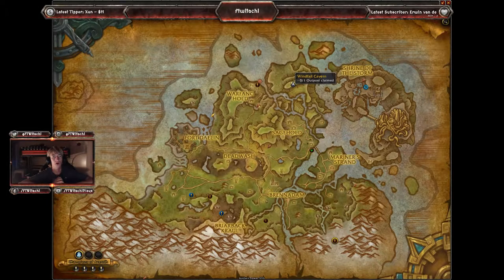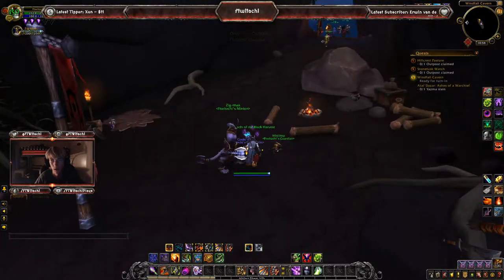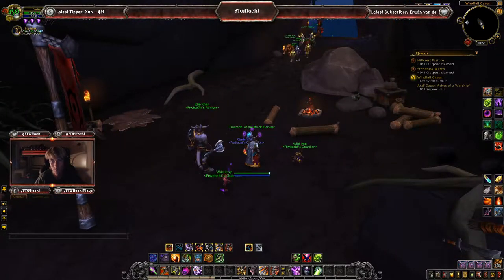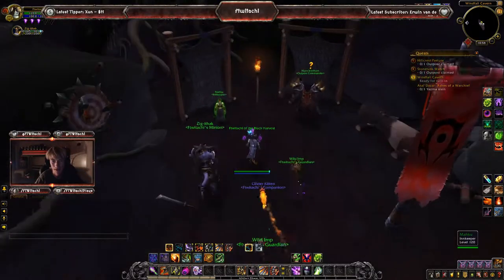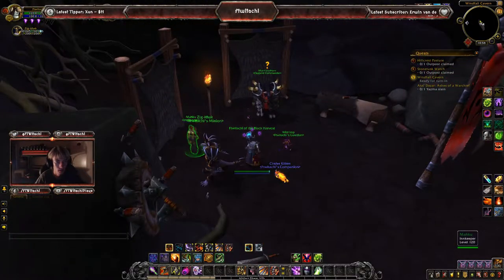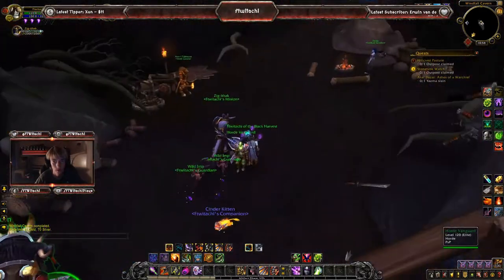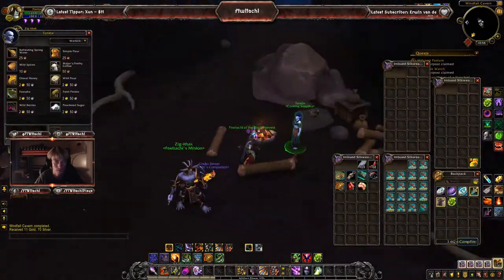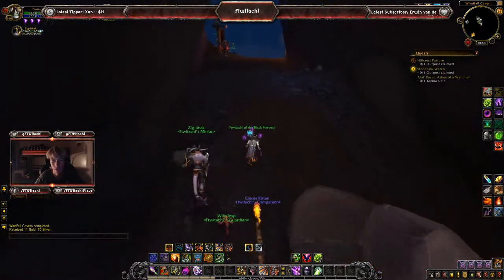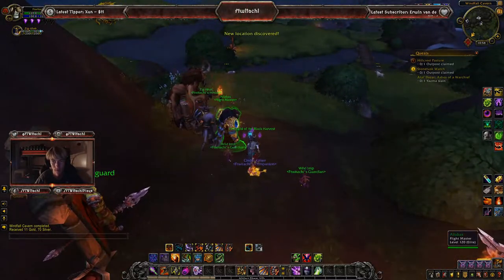The remaining three outposts are all in Stormsong Valley. We're starting with Windfall Cavern — go ahead and click on the banner. Looks like we've got a plethora of different NPC types on this one: orcs, taurens, trolls. Hit up the innkeeper, normal goods, then the outpost commander to turn in the quest. We've got Horde-type guards, trade goods, the regular setup, and this one also has a cooking supply vendor — a little bit of extra usage at this outpost. Of course, what we really want is that flight path.